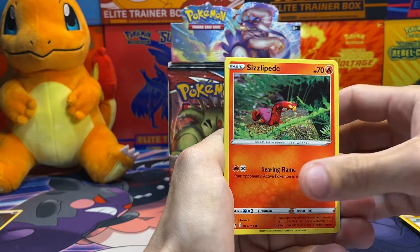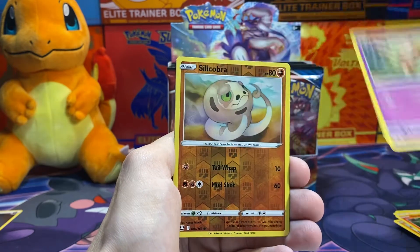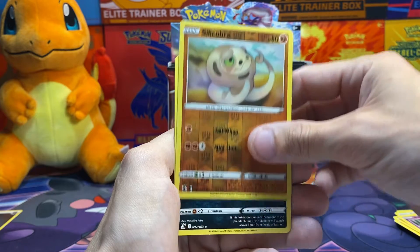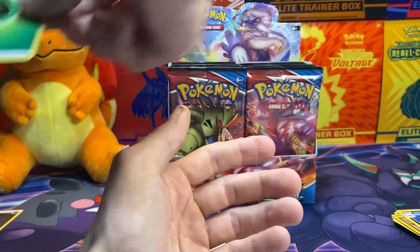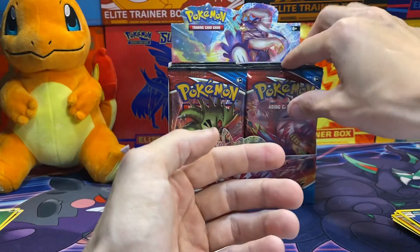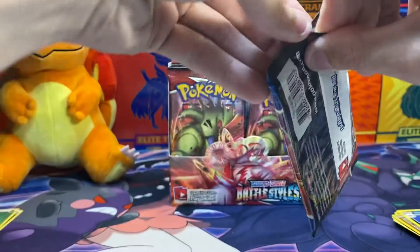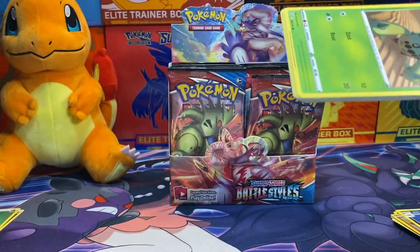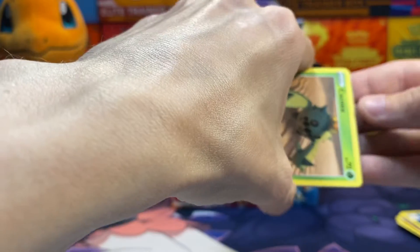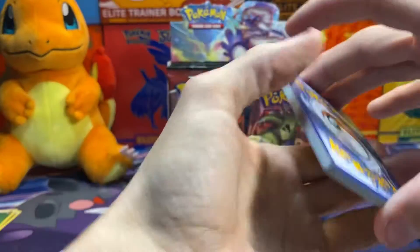You got a Mankey, Sillicipede, Bellibolt, Reverse Holo Silicobra, and Galarian Slowbro. Not the best way to start off, especially since I haven't got a Holo. Not gonna complain, just gonna commentate.